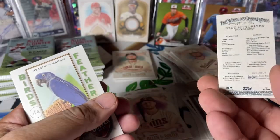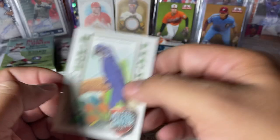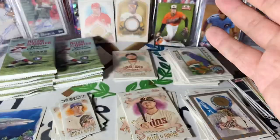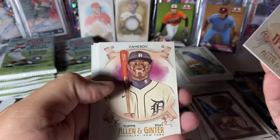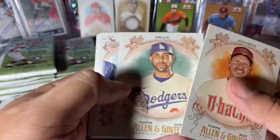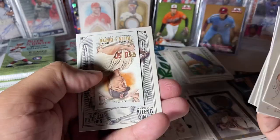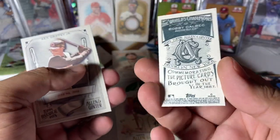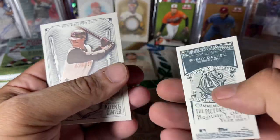Got a mini of Kyle Hendricks, regular back. You also got a watch here — sometimes those numbers will be missing too, it'll be a no number. Daz Cameron rookie, David Price, Bueller, Bring a Rain. We've got a Bobby Dahlback rookie, Ginter back, so that's a nice one. It's our first mini parallel we've seen — nice little Ginter back. And Kingery Jr. insert. So we've got all three of our hits.